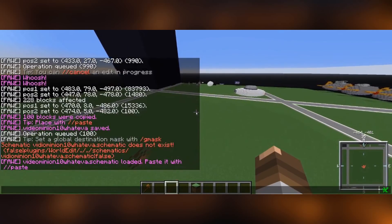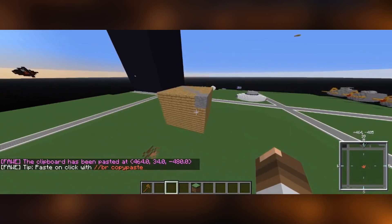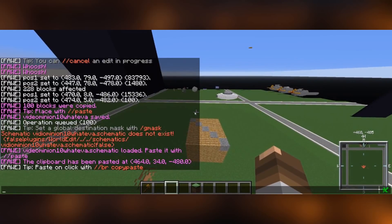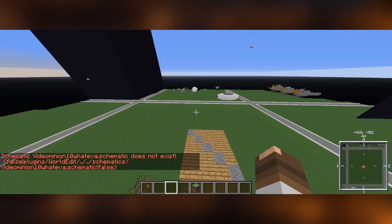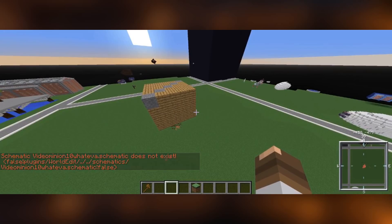This happens when you type something wrong, by the way. I can just paste it again and here it is. The last thing to pay attention to is uppercase and lowercase letters, because WorldEdit saves upper and lowercase letters and doesn't autocorrect. So if I load my schematic with incorrect capitalization, it won't exist. These are the basic commands for WorldEdit — I'll throw a full WorldEdit tutorial into the description where you can find all the complicated stuff like perfect cone shapes, circles, and so on.